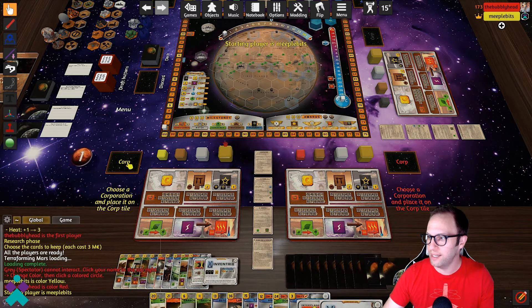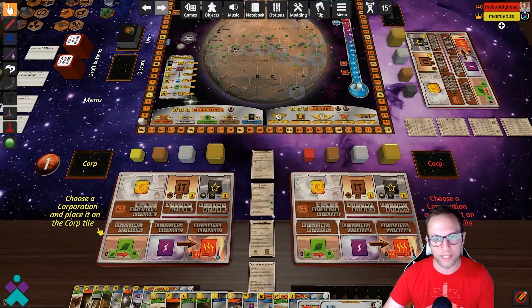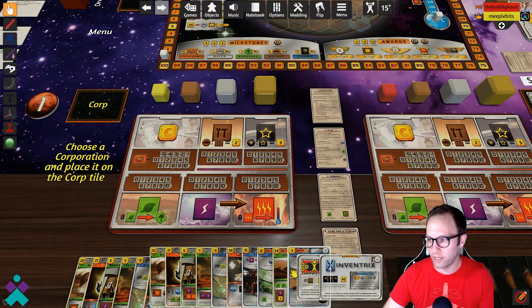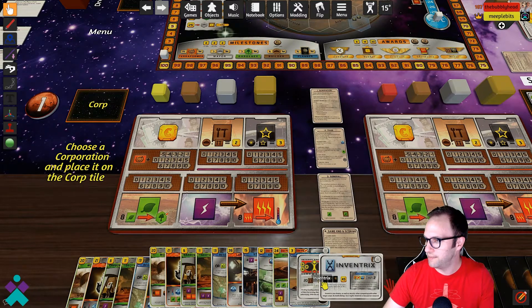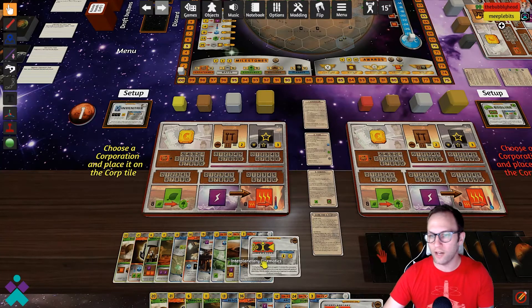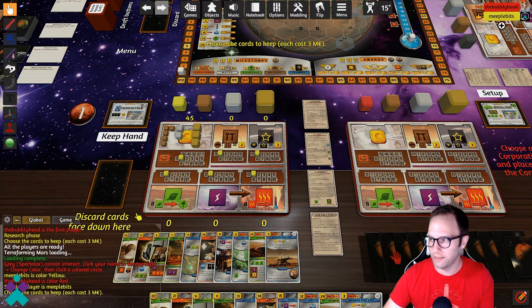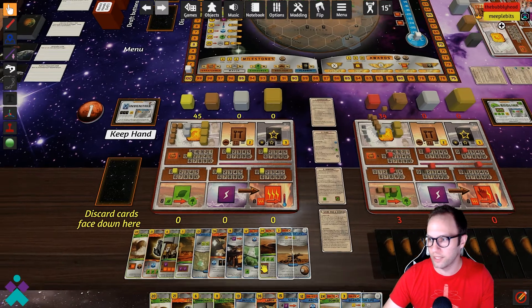It's going to shuffle the right deck, pass out all the starting cards, select the first player, and then prompt you to choose what to do next. You'll be prompted to choose a corporation and place it on the corp tile. You and your table mate will be dealt the right number of starting cards in addition to two corporations. Once you've selected your corporation, drop it onto the corp tile. Do nothing else with the other corp card — hit Setup. It's going to discard the remaining corporation and set up your tableau in accordance to the corporation you've chosen.